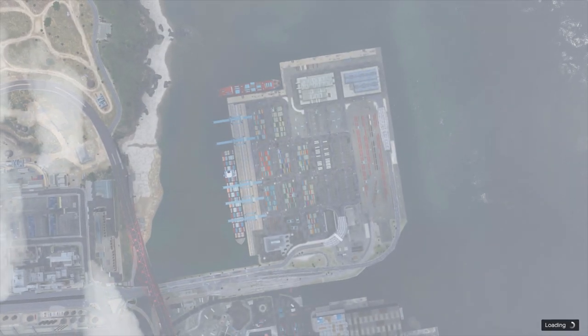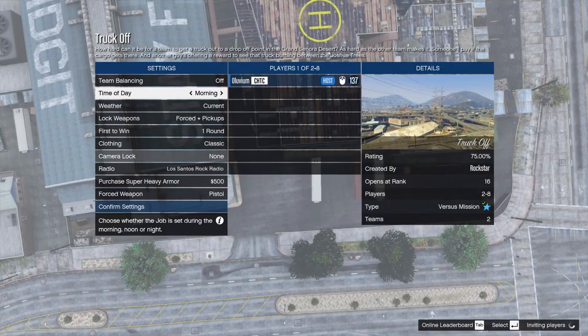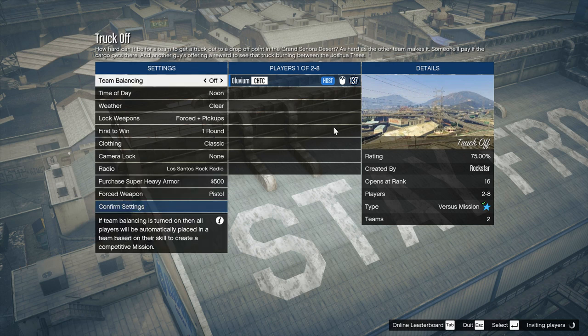Once you're inside the job menu, go ahead and invite a friend in. If you don't have a friend to do this with, do not worry — just leave a comment on this video saying you need someone to do this with. Make sure you include your gamertag and which platform you're on, so other players can add you and you can do this together.